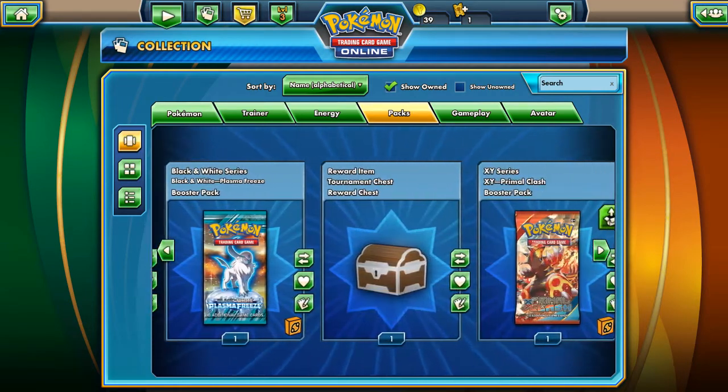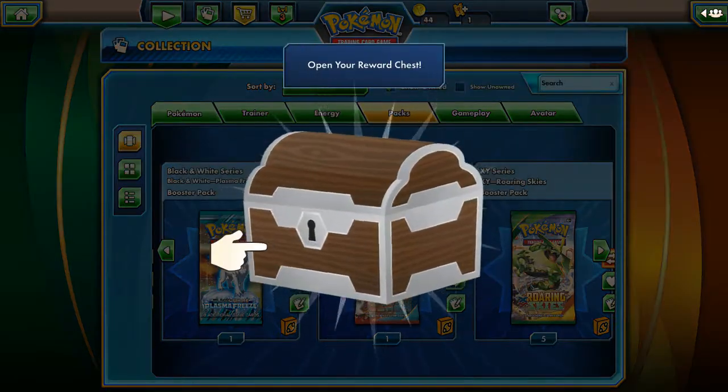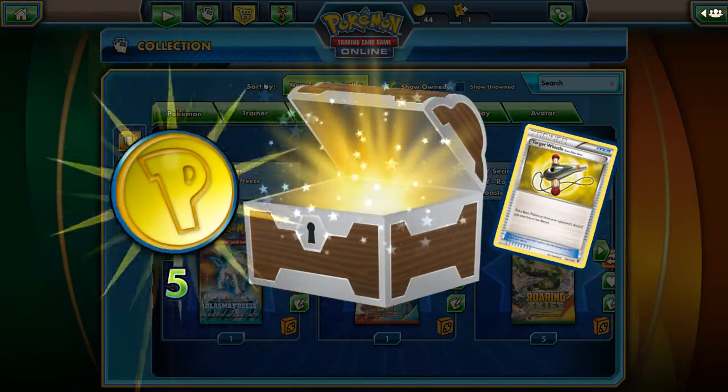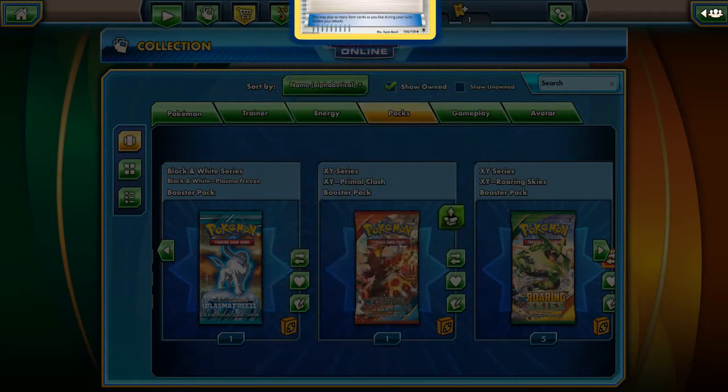Let's first start with the Tournament Chest opening and let's see what's inside. There are 5 Coins and a Target Whistle, which says put a basic Pokemon from your opponent's discard pile onto his or her bench.